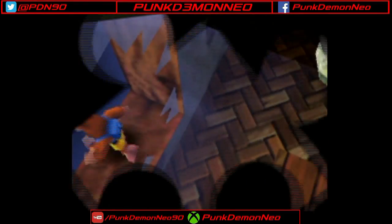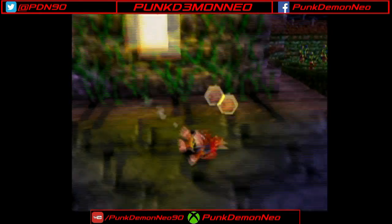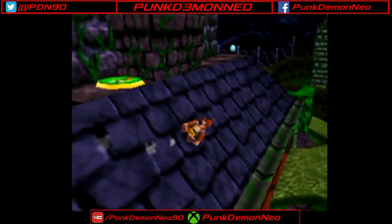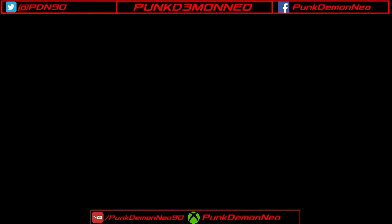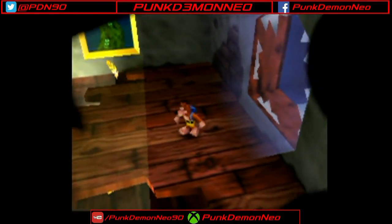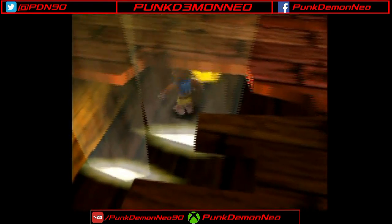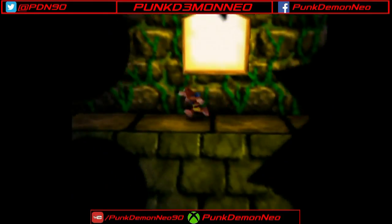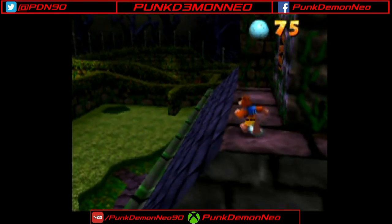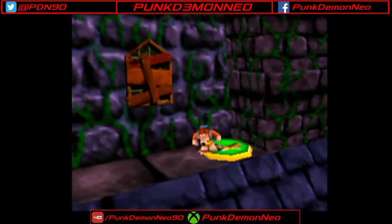This room is the bathroom — we can't do anything in here for the time being and will have to come back later. There's also an empty honeycomb piece that we can't grab at the moment. So that's two rooms now where we can't do anything. Great start to this level.